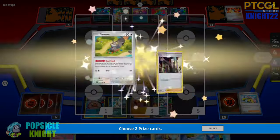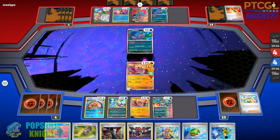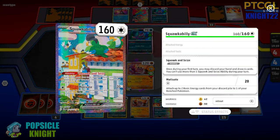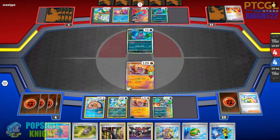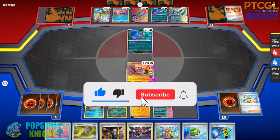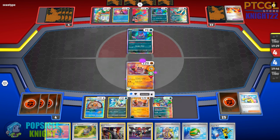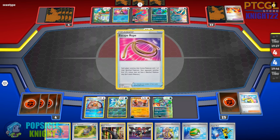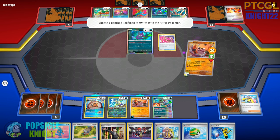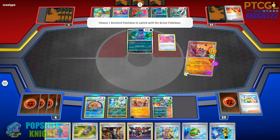Awesome! We have Boss's Orders and a Squovit. We can even take an easy knockout against this Squawkabilly EX because we're hitting for 170 minus 30, which is 140. Actually 130.